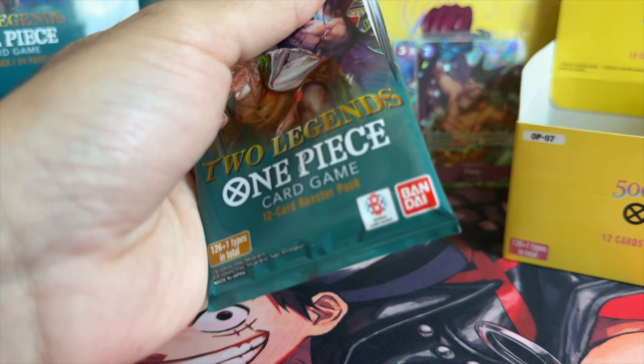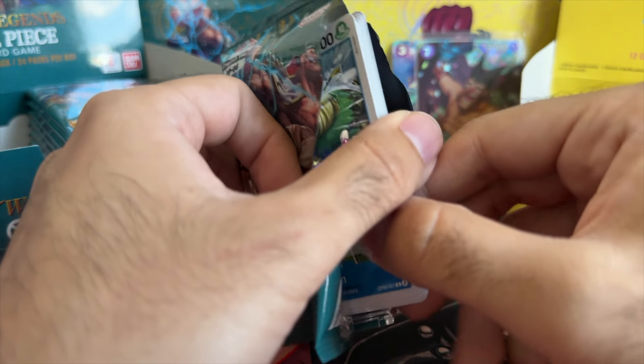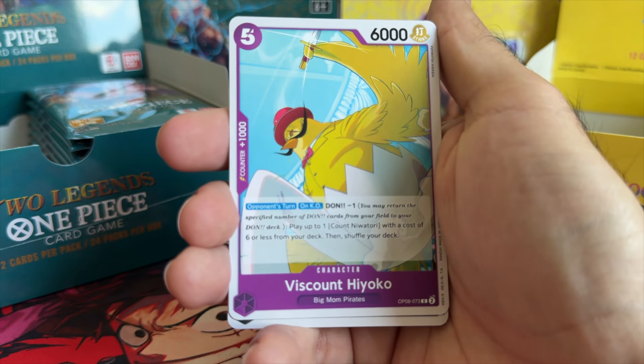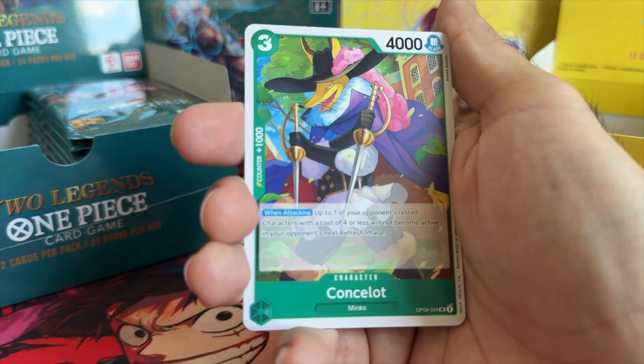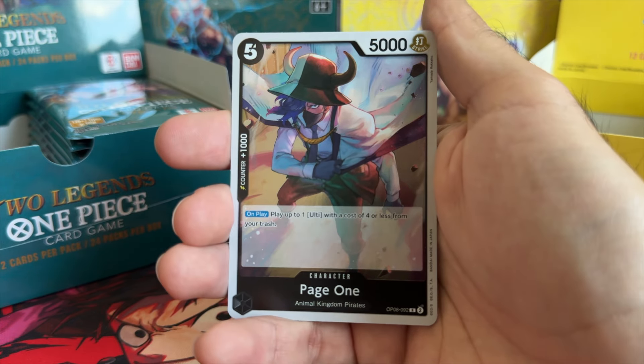It might be worth going for that left side. All I'm hearing is: if you're going to buy packs, might as well buy at least three so you can try and get multiple hits. Page One — oh no. Shot! Kaido — the first alternate art to come from Two Legends, let's go! And this art is just insane looking. I actually also have this card in Japanese and it's just crazy — the holo effect with the foiling is just next level.